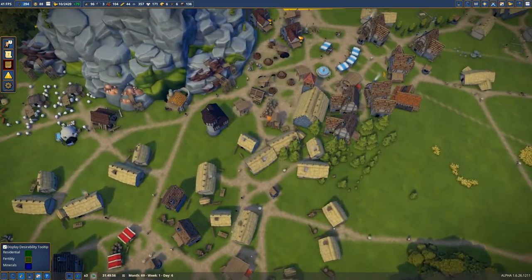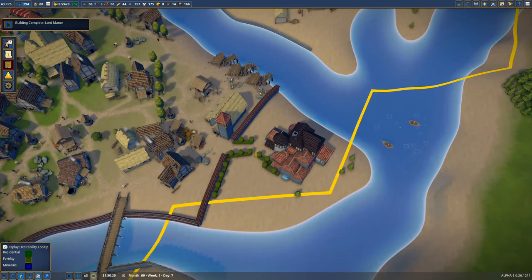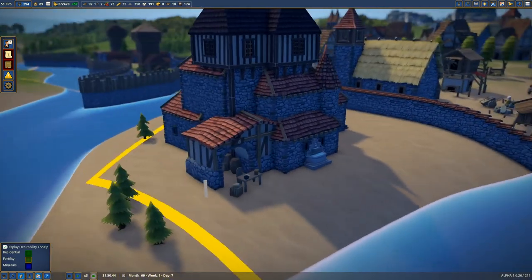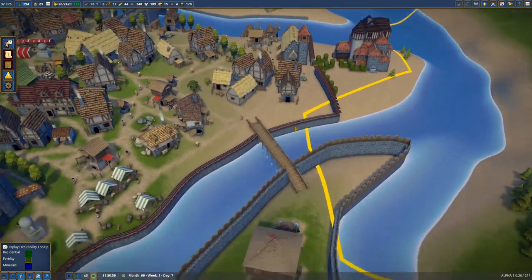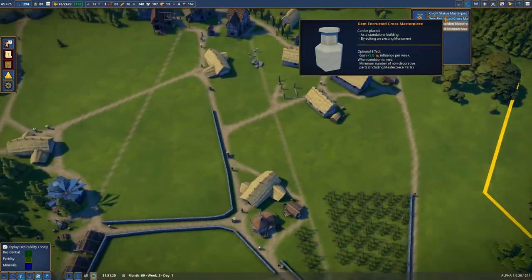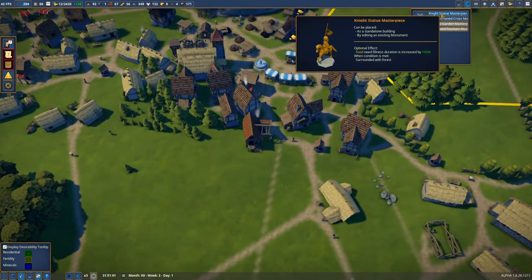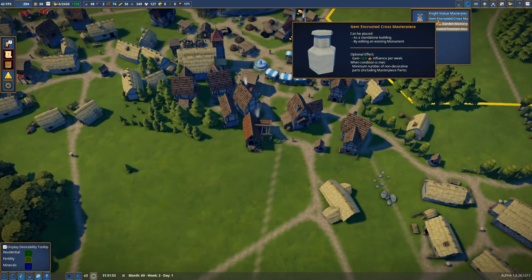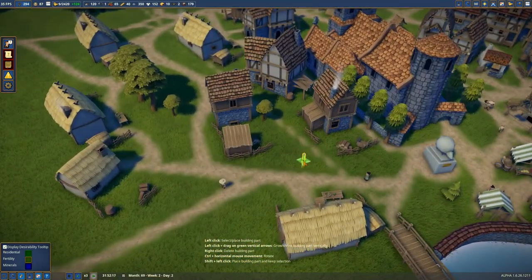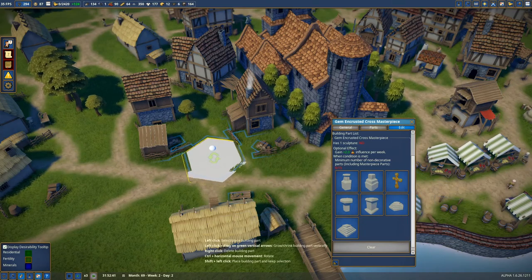You can see everyone is just kind of getting underway, which I'm happy to see because this has been under construction. The bells are ringing — Gem Encrusted Cross Masterpiece. Nice statue. Food need fulfilled in this duration is increased by 100% when surrounded by forest. So I could build this. This is going to be near this church, so I'll put it right here. I like the octagon, but it's a little big — we'll go with the smaller one.